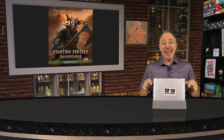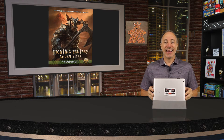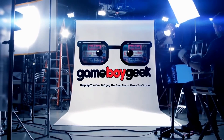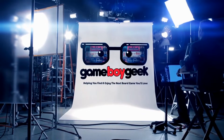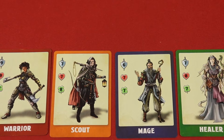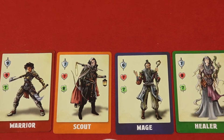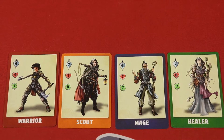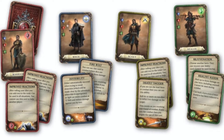This is a Kickstarter preview, so all the art and components you see here are not final. They've been changed quite a bit since this prototype, so check the Kickstarter link in the description to see the most up-to-date art and components. For example, here's a glimpse at the Kickstarter page — the heroes have completely different art, background shading, everything. It looks a lot better in the final product.